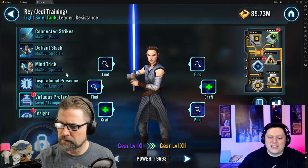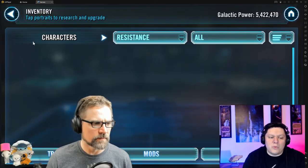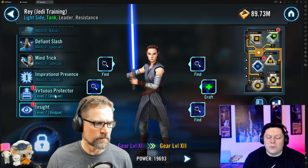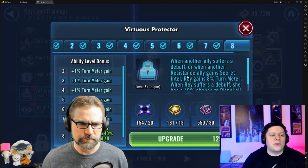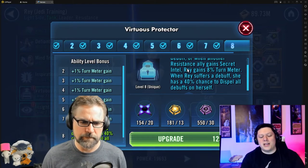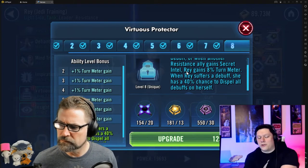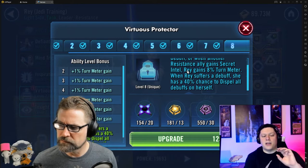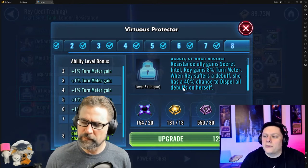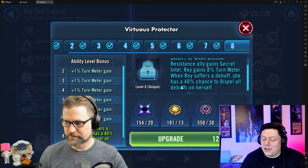BB-8 gives 16 turn meter to Rey because on Rey's unique, whenever an ally gets Secret Intel — which is the buff that BB-8 gives out — Rey gains 8% turn meter. So on BB-8's first wiggle, BB-8 gets Secret Intel, partner gets Secret Intel, and that means Rey is gaining 16 turn meter on the first BB-8 wiggle. This is why they're coming at you so fast and furious.